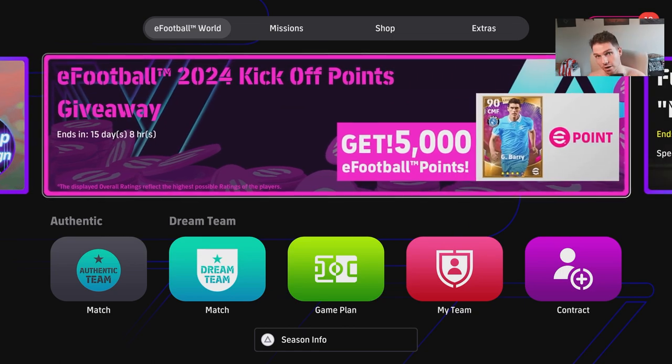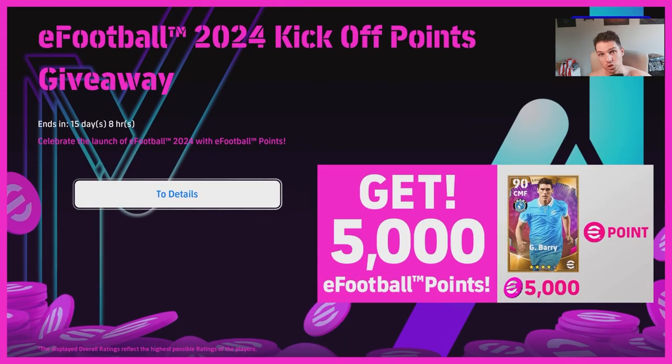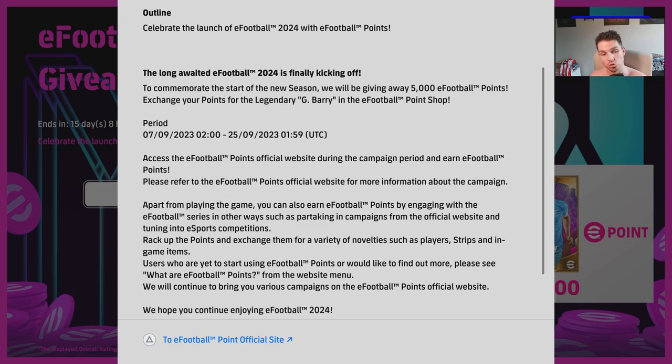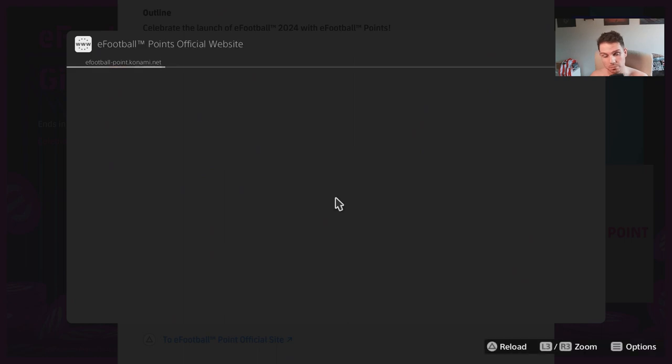I've heard a lot of people ask about him, and essentially you can get him for pretty much nothing because they are giving away 5,000 eFootball points. All you have to do is click on this banner, go to Details, and when this pops up, go to the eFootball Points official site — press Triangle on PS4/PS5 or Y on Xbox.